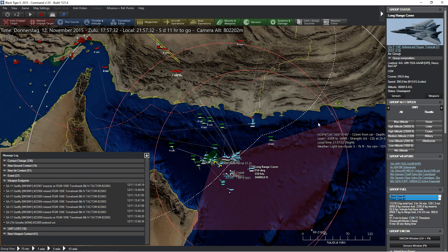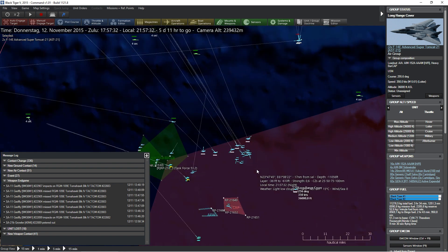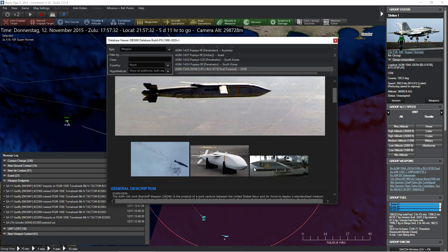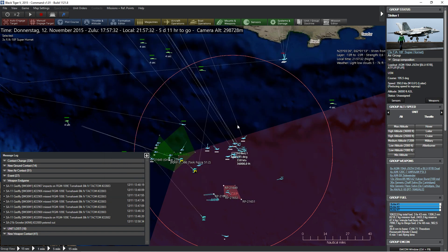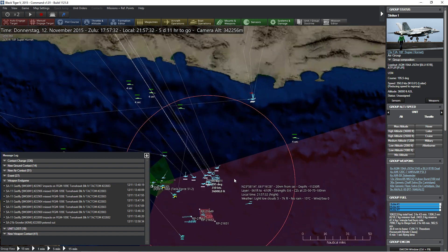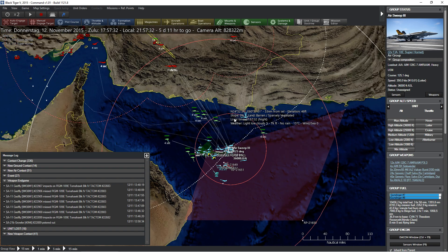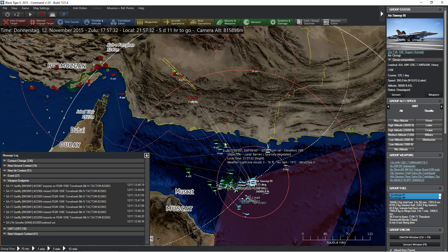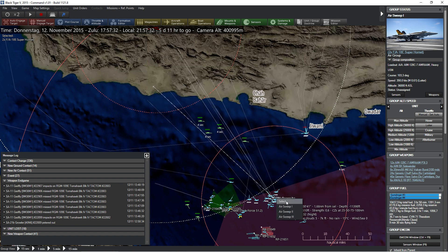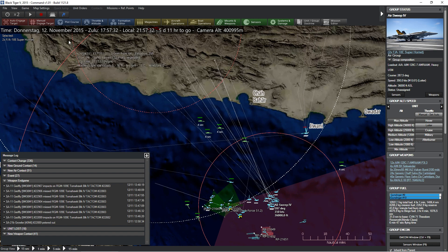We've got a bit of long-range cover here in the form of the Super Tomcats. They're going to stay a little bit behind and see whether the enemy launches any MiG-35s, which would be pretty disastrous. And then we've got the Strikers over here with the J-Saw. The J-Saw has a decent range of 45 miles, but it is very likely to be shot down. More importantly, we've got four air groups called Sweepers, because there are a lot of Su-35s up in the air that I definitely want to deal with by sending out fighters in front of our main group.